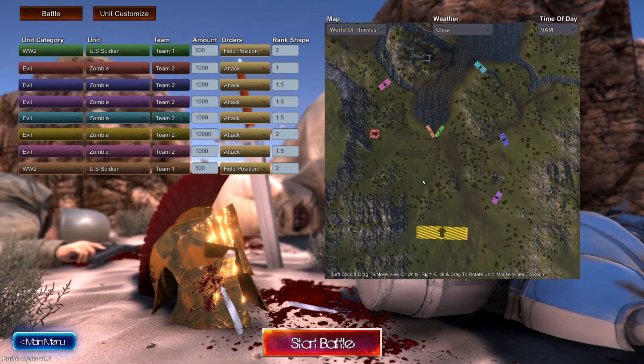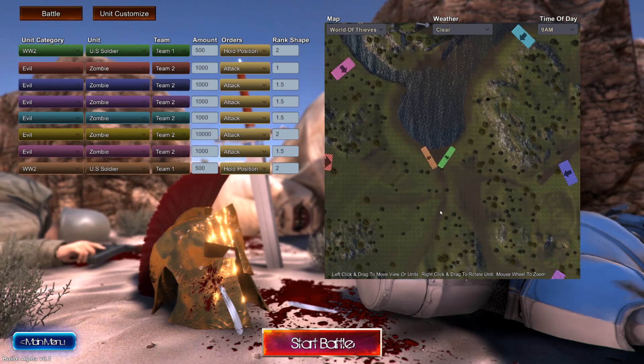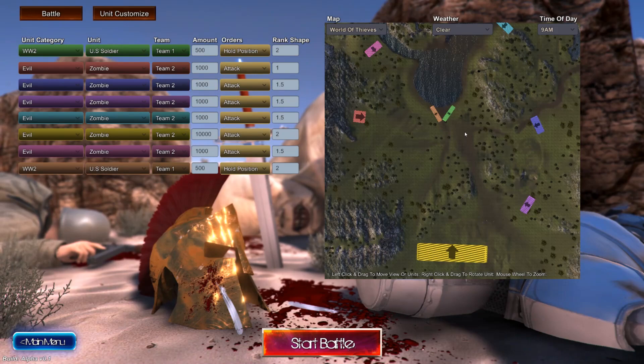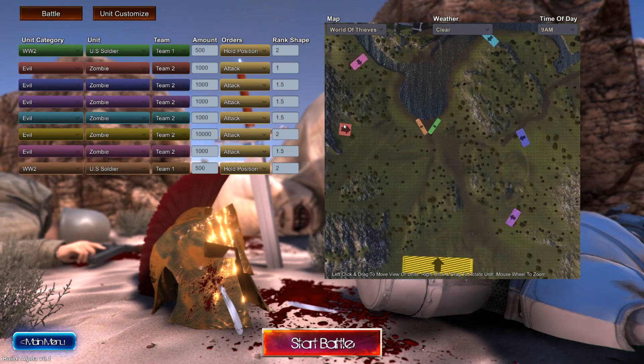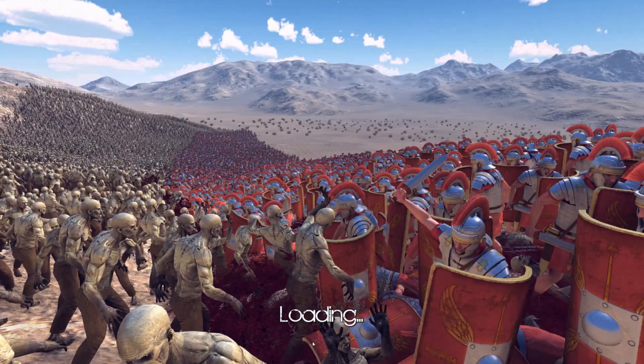What's going on guys, Drake here, and welcome back to another episode of Ultimate Epic Battle Simulator. Today we're doing some viewer-requested battles. Starting off with a very interesting one: some World War 2 era zombies. This is one team of zombies versus one team of US soldiers. We got 5,000 zombies spread around in groups of 1,000 each, and in the back here a big zerg of 10,000 — for a grand total of 15,000 against 1,000 World War 2 era units.